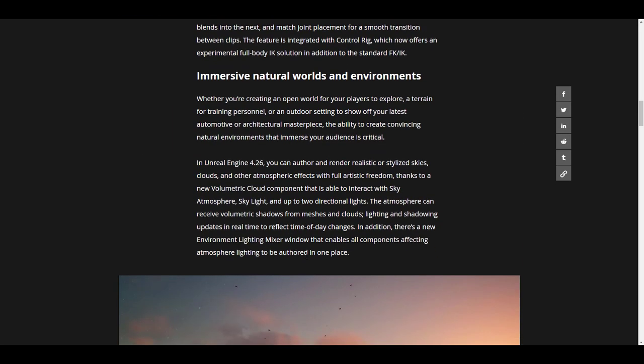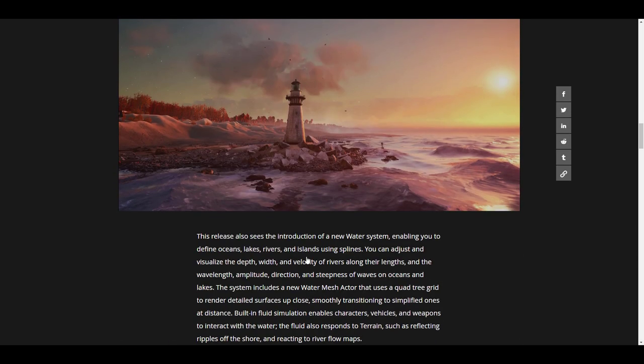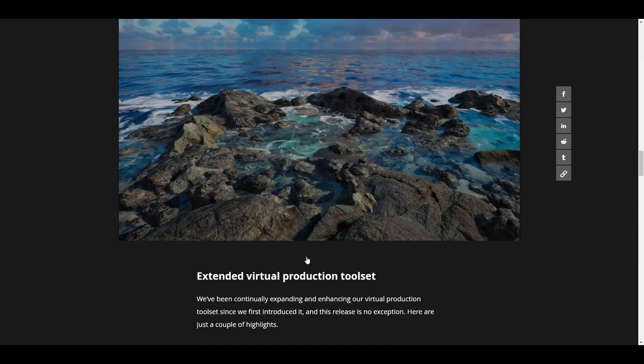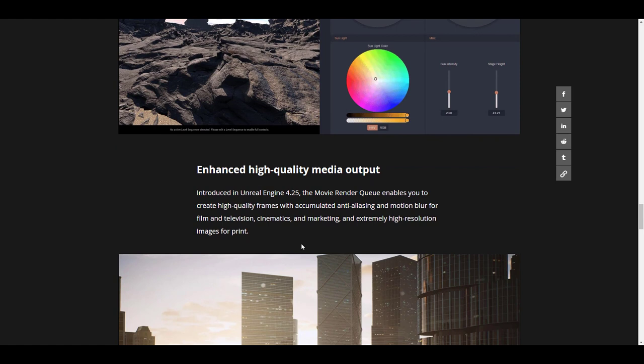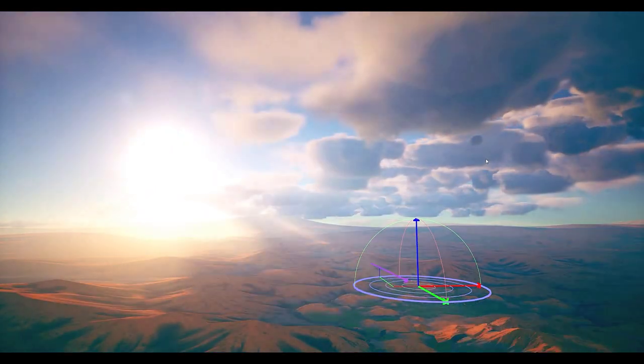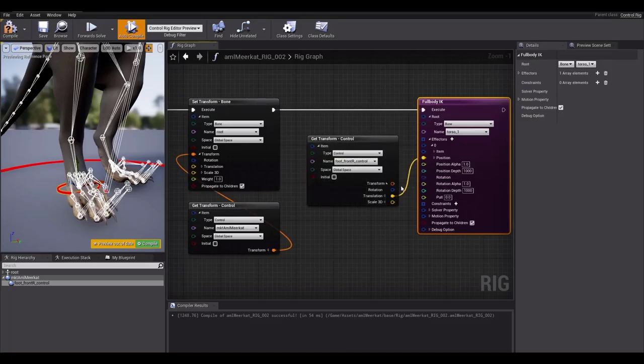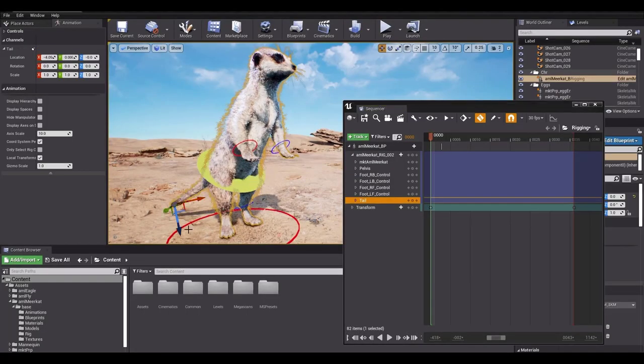Some of the brand new features include certain experimental features which are mouth-watering, like water. There are also very cool updates for hair, and some very lovely sky, cloud, and environment lighting features that are now released with this new version. Let's go over to the release notes to take a look.